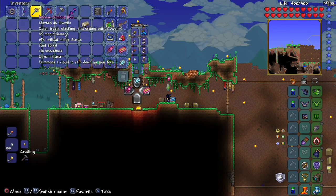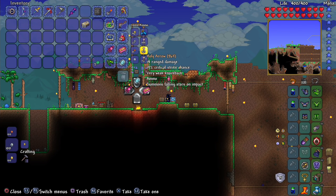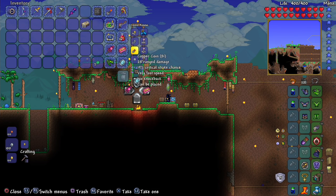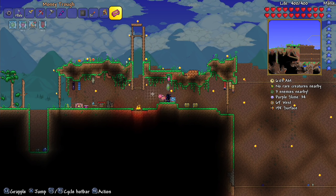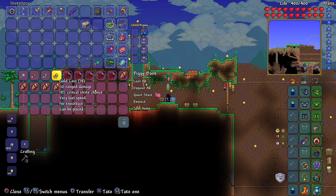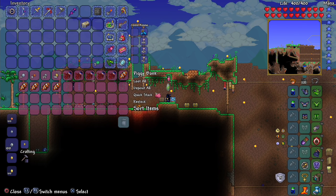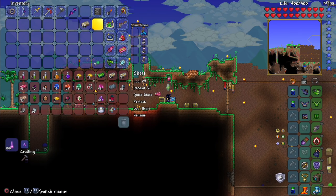I went over to my unicorn farm and fought enough unicorns to get nearly 2,000 more holy arrows. We have a ton of money — a platinum coin and beyond. You can see how much money I have now: nearly 12 platinum coins, and that's from all the grinding I've been doing.